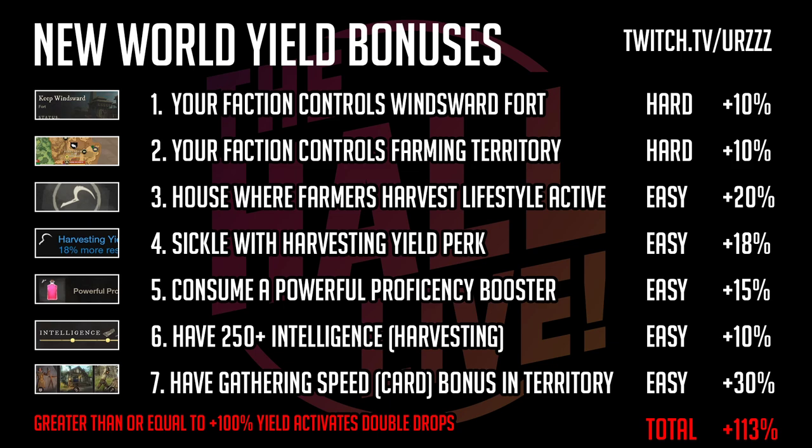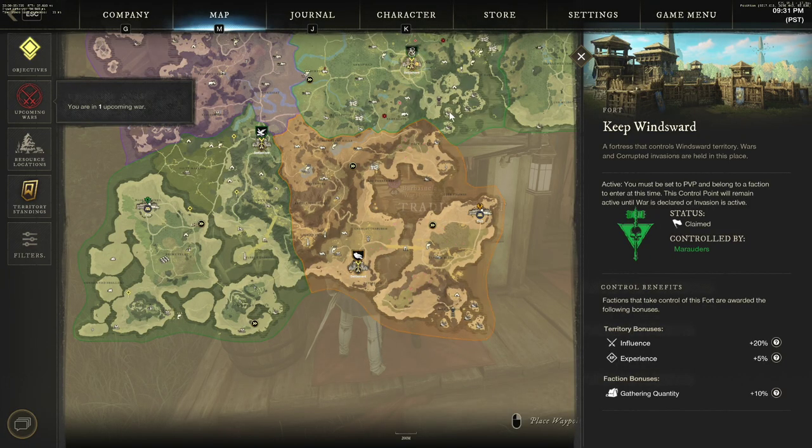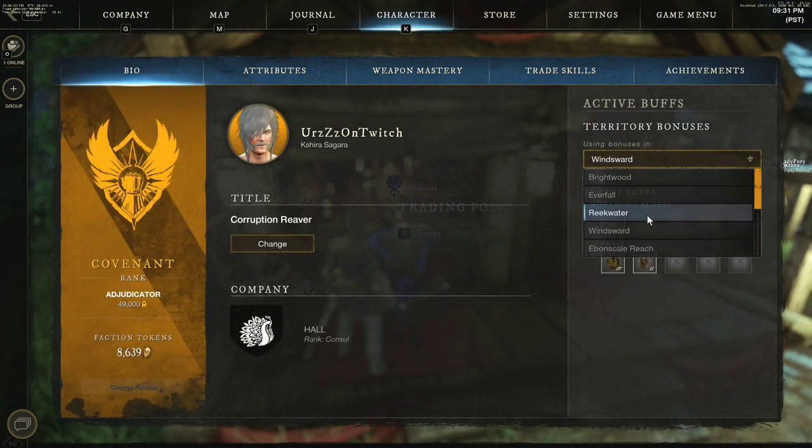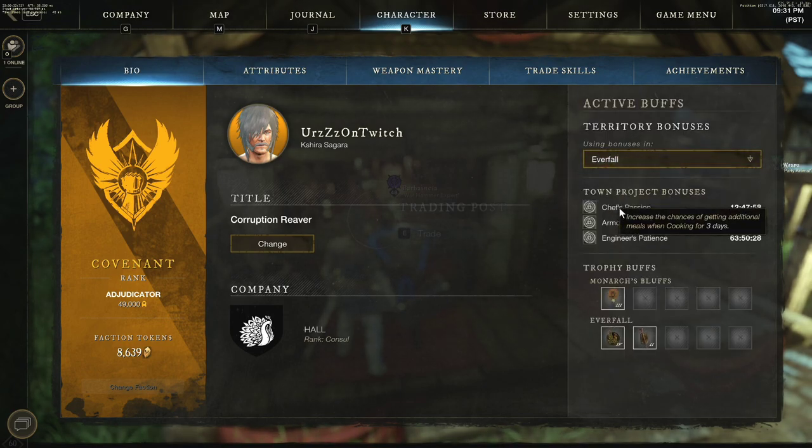Number three is owning a house where the lifestyle buff is active — using harvesting and gathering as our example. If you own a house where the lifestyle buff is active, that gives you a whopping 20 percent. To find it, go to your character tab, then Bio, and look at the various towns. I have a house at Everfall — clicking it, I can see they have a cooking buff, an armor inspiration buff, and an engineering's presence buff, but no gathering harvest lifestyle buff, so I won't get that 20 percent right now.